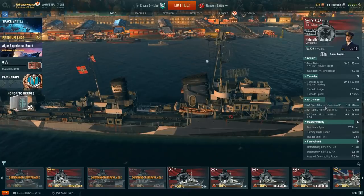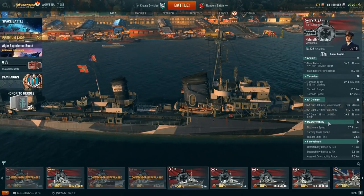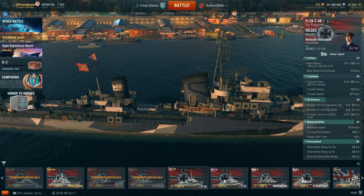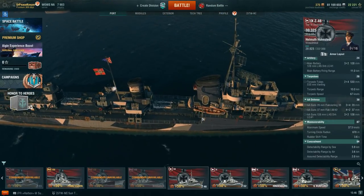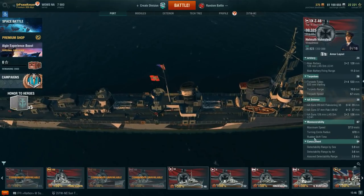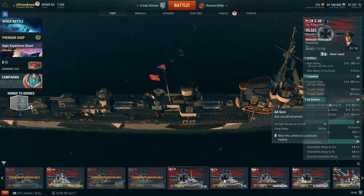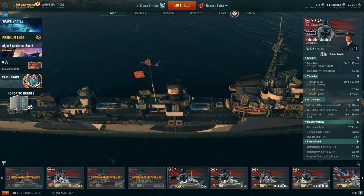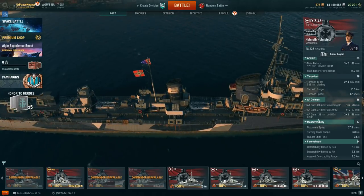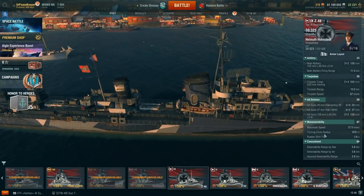For aircraft defense, we have three quad 20-millimeter flak, four dual 37-millimeter flak, and the 128-millimeter dual-purpose guns in three dual mounts. The AA bubble starts at 5 kilometers, steps down to 3.5, and then to 2 — analogous to the 5-inch, 40-millimeter, and 20-millimeter mounts on U.S. destroyers.